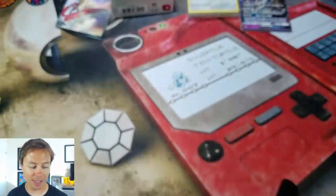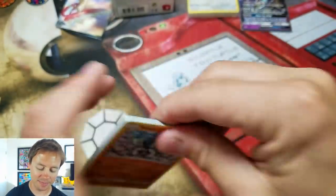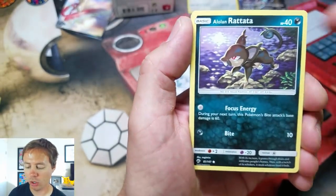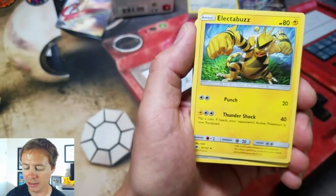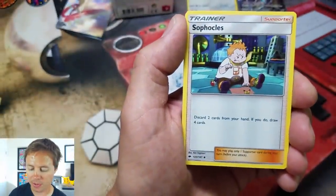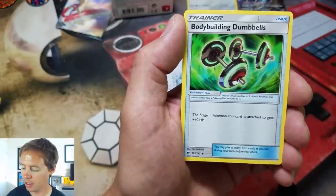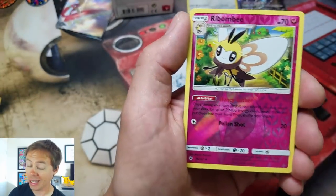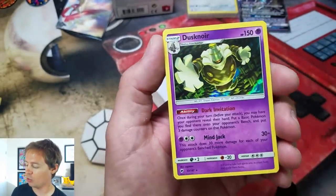All right, our last pack. I'm psyched that we got something good there. Sawk, Togedemaru, Wimpod, Alolan Rattata, Magikarp, Leaf Energy, Electabuzz, Shuckle, Bodybuilding Dumbbells — I am getting my cards all mixed up here. Ribombee, that's a Reverse Holo uncommon. Our last card of the video is a Dusknoir Holo Rare. Nice.